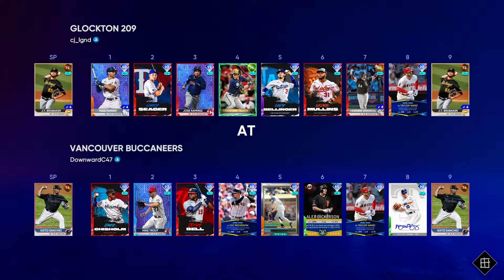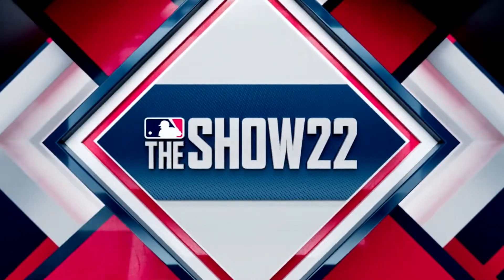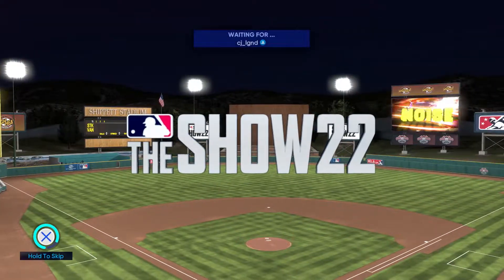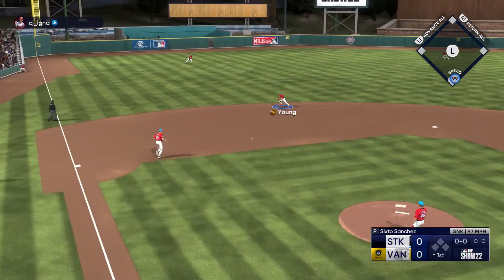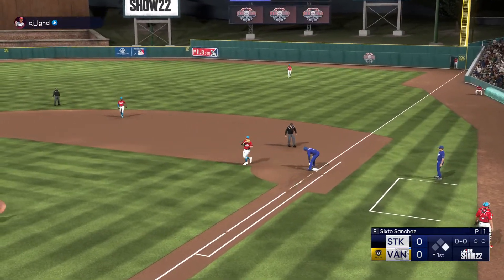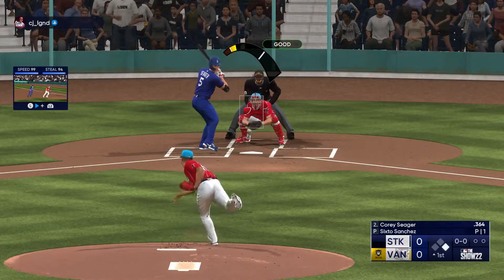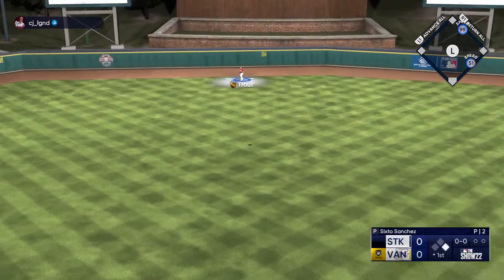On to the next game, taking on a guy pitching JT — his team's not great, we should be able to get the win. We're back at Ship It Field as our home park. Trea Turner up to the plate, easy ground out to Michael Young — who of course takes all damn day — so Trea Turner is going to be on. Corey Seager comes up and hits one to center field — Trout puts him away.